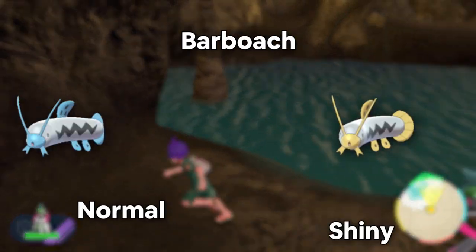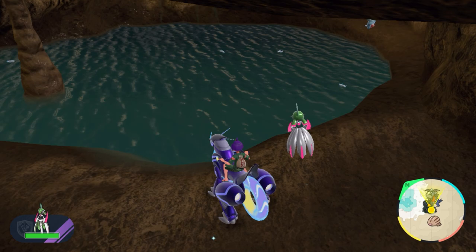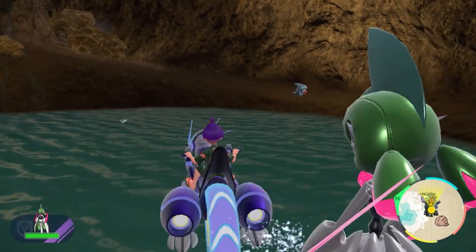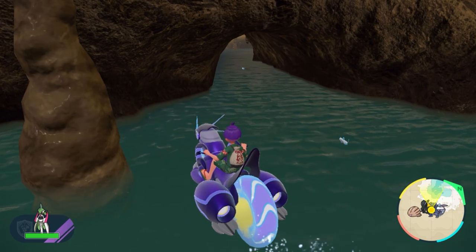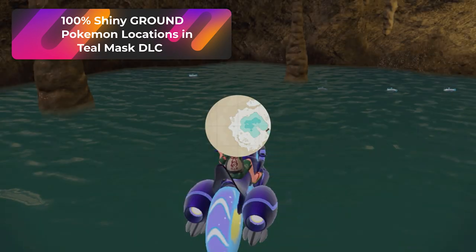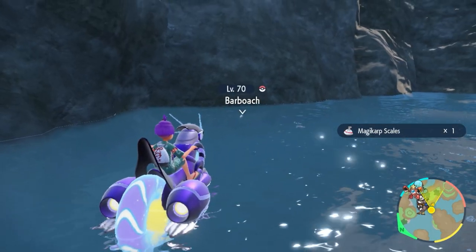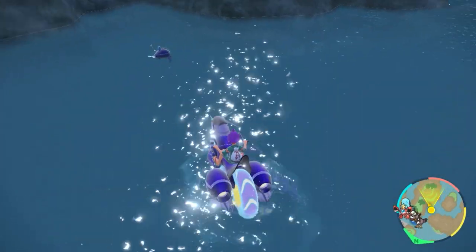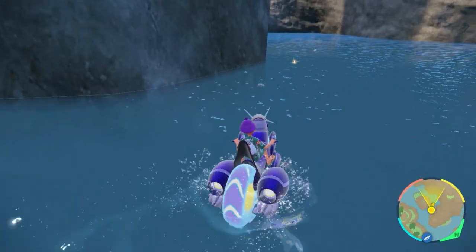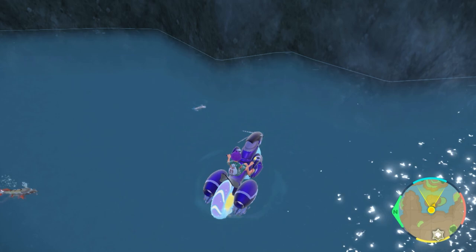If you're looking to hunt shiny Barboach and Whiscash, head over to the Crystal Pool — specifically underneath via the Secret Cave. Right at the bottom of the Secret Cave within the Crystal Pool, you'll find Barboaches spawning everywhere. Take them out, back all the way out, and respawn them. Make sure you have a Pokemon that can battle in the water. For a much better hunting spot, I suggest using the ground sandwich and checking out our ground video over at the Fellhorn Gorge, where you'll find both Barboach and Whiscash swimming around.